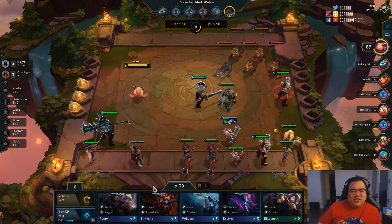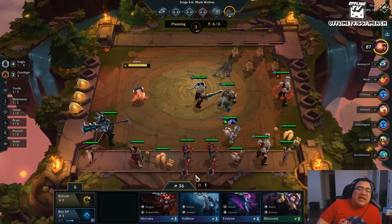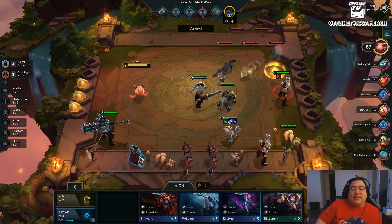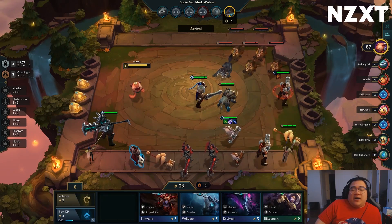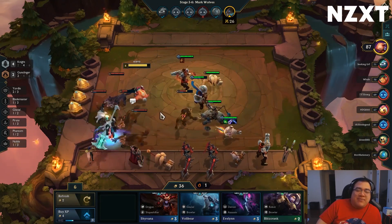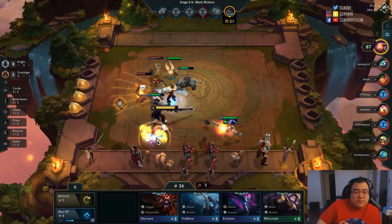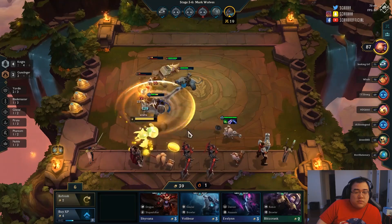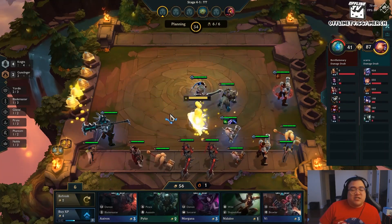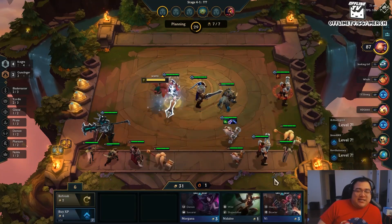I'm in between comps — I want to go Slinger Blademasters but have found no Lucians or Jinxes. I'm buying knights even though I don't really want to. I'm debating whether to sell Aatroxes, sell Graves, or hold on. Going for Graves three and Trist three while pushing levels is too greedy — selling out of Trist and Graves is completely okay. I'm hovering over Darius debating whether to ever go six knights. Then I find a knight spatula and immediately with Aatrox, I'm going six knights for sure.